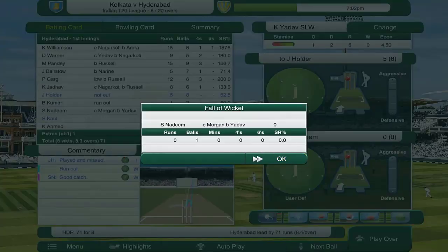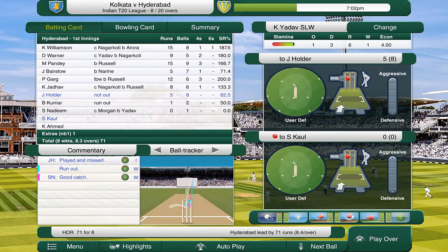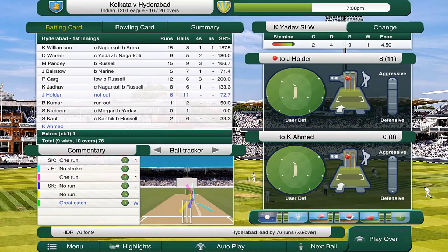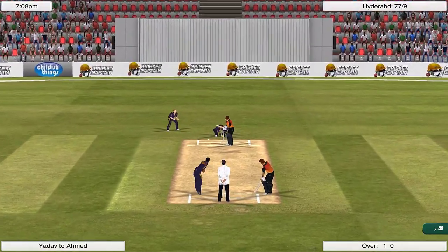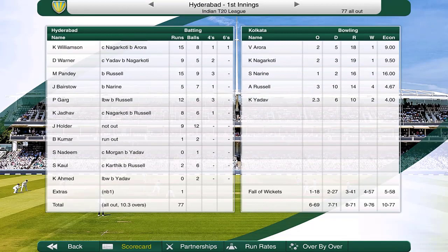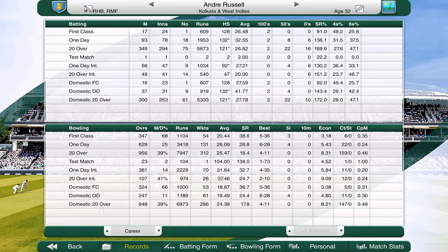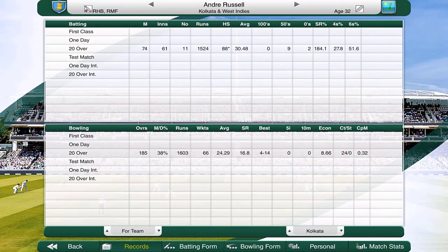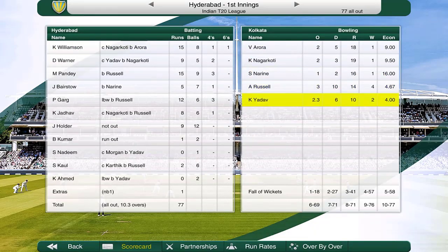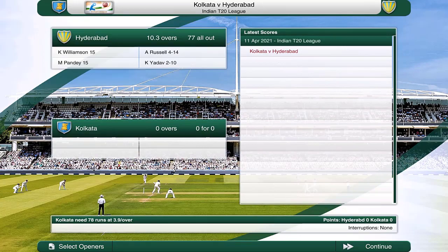Andre Russell looking for a fourth — edged and taken, that is his fourth. 77 for nine, and the last wicket falls too. Andre Russell picks up a whopping four for 14, just edging his best domestic T20 figures of four for 11 — actually Andre Russell's best figures for the Kolkata team across the Indian T20 League. Kuldeep Yadav two for ten. No one bowled badly really, even the openers who took a bit of tap both took wickets. Hyderabad shockingly 77 all out.